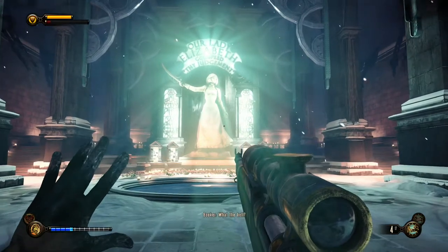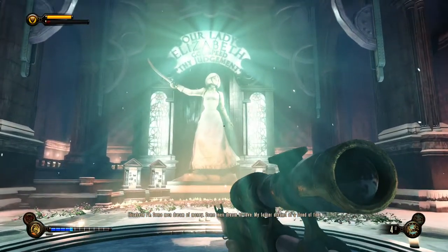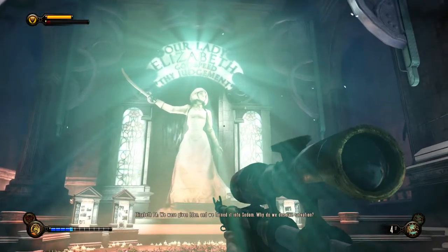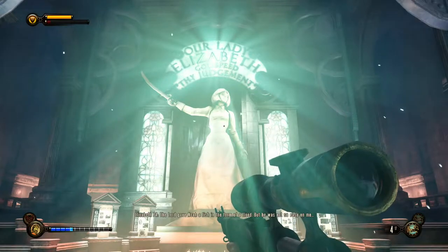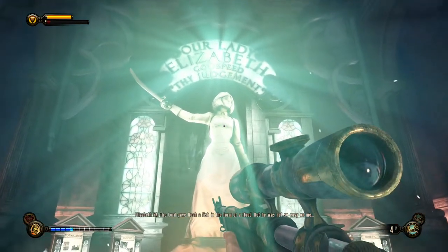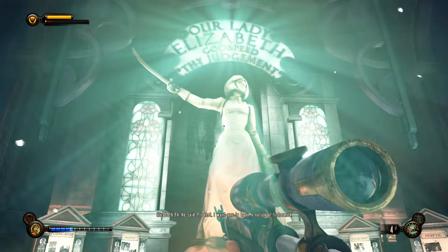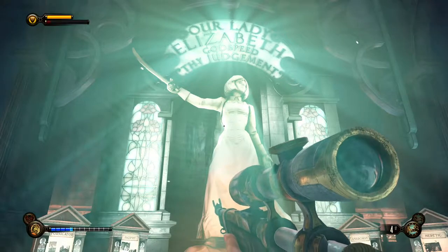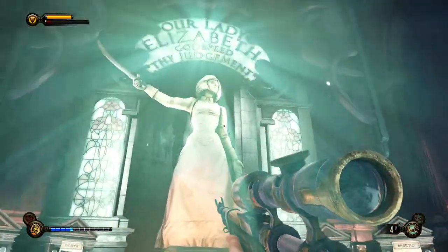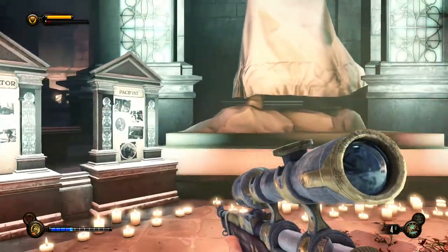So it's inside of Comstock House. Some men dream of money, some men dream of love. My father dreamt of a flood of fire. We were given Eden and we turned it into Sodom — so why do we deserve salvation? The Lord gave Noah a fish in the form of a flood, but he was not so easy on me. He said, 'Prophet, I want you to train a nation of fishermen.' She's calling herself the Prophet, and there's a giant statue of Elizabeth here where she's apparently worshipped.